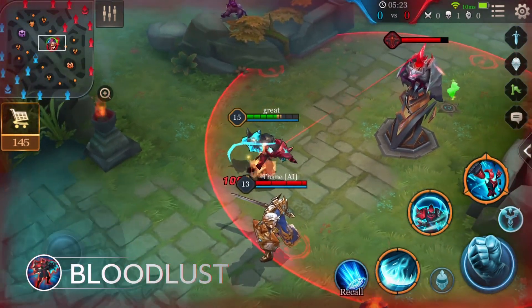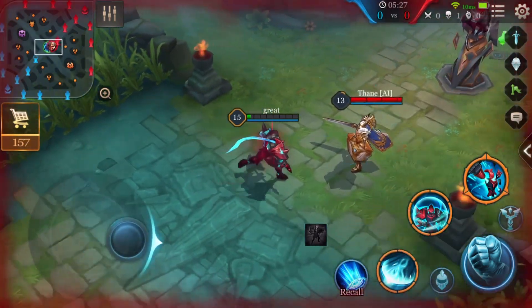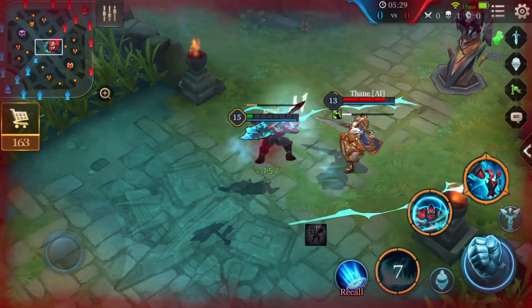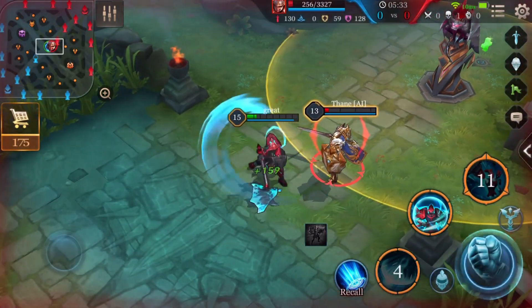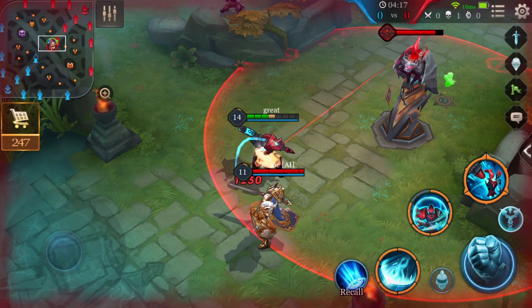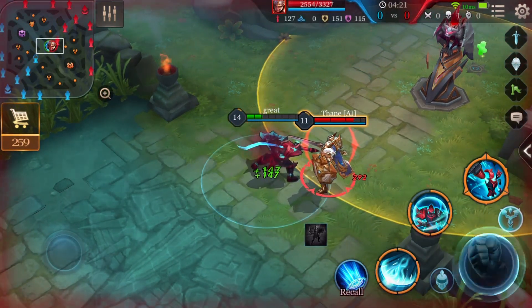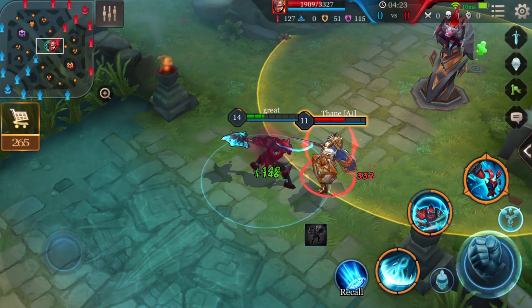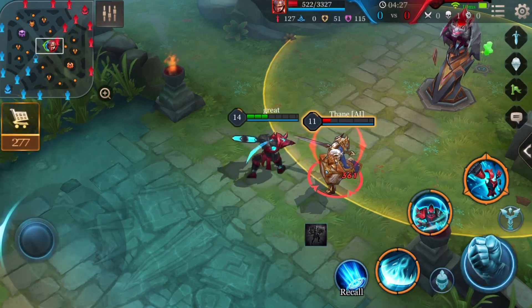Passive: Bloodlust. If Arduin's HP falls below 50%, Arduin will enter Bloodlust mode for 8 seconds. While in Bloodlust mode, Arduin restores 2% of his maximum HP when his abilities or normal attacks damage enemies. Bloodlust has a 60 second cooldown, and Arduin will enter Bloodlust mode again immediately after the cooldown if his HP is still below 50% at that time.